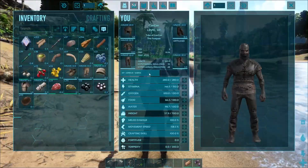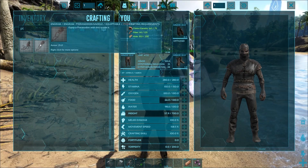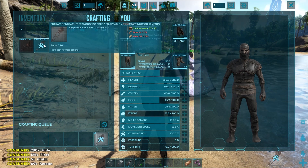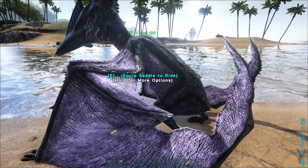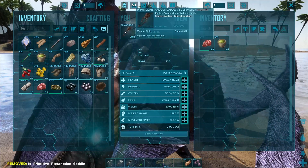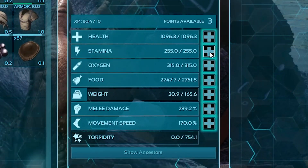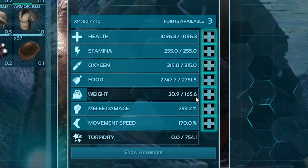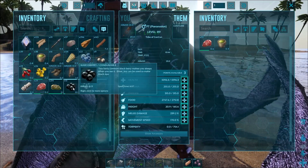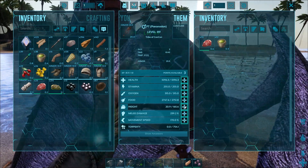Now we can craft a saddle for our Pteranodon. Go to crafting, search for PT, and you should find both the raptor and Pteranodon saddle — make sure you craft the right one. All you have to do is go to your Pteranodon, grab the saddle, and place it in the saddle slot. You'll also want to level up its stamina — stamina is the most important stat. Don't worry about weight; its weight capacity is absolutely terrible, so you won't be using this to carry things, you'll be using it to scout.